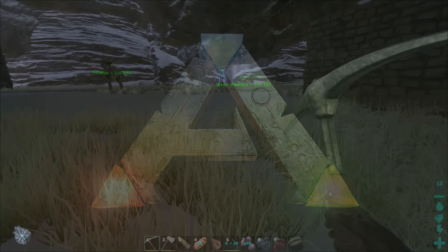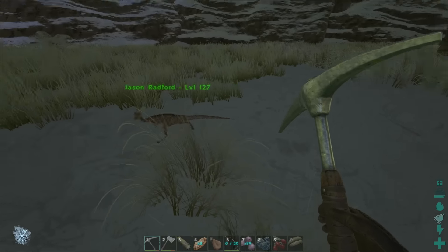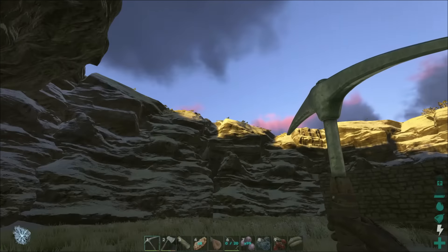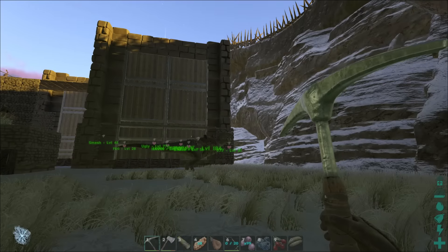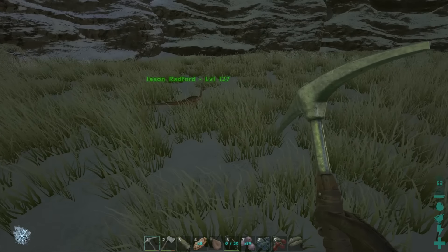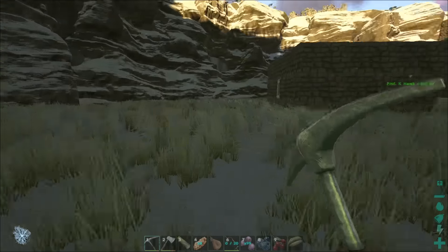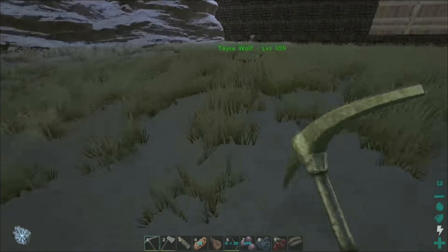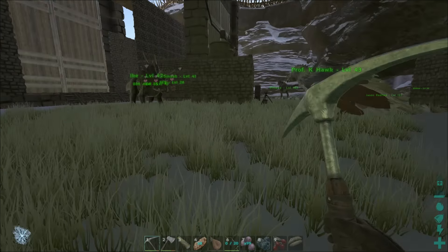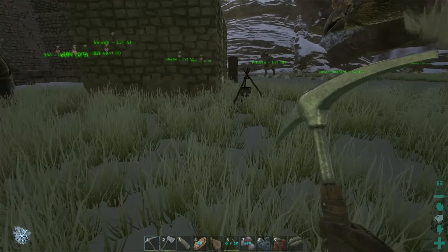Hey, what's going on? This is Codename Ace and I'm back in the Ark. We're going to do a lot of taming today. I woke up and it snowed everywhere on the map. Some beaches still have beaches but snow. And this is Jason Radford - hello Jason Radford. And this is Tayla Wolf - hello Tayla Wolf. And those are my chompies. We're going to tame some stuff today.